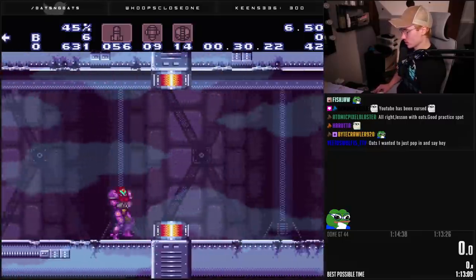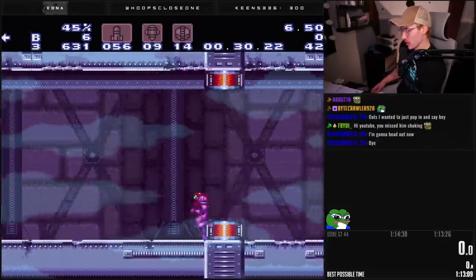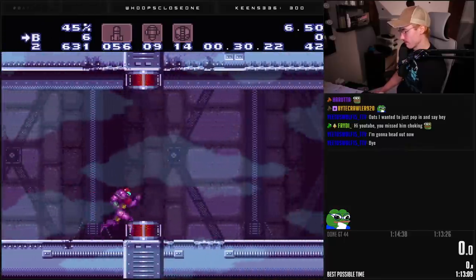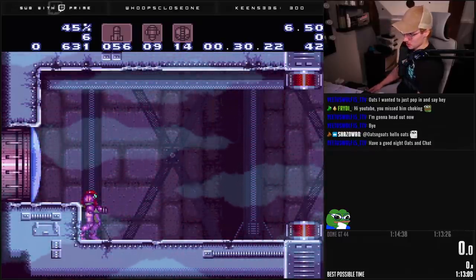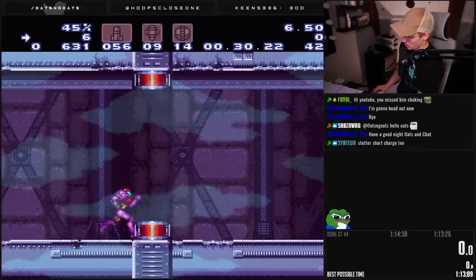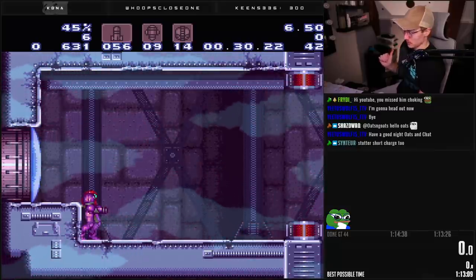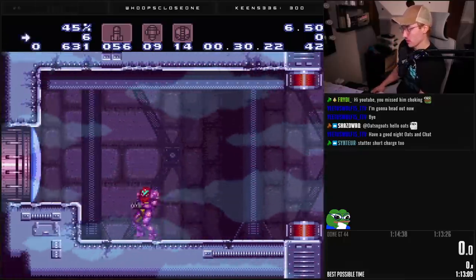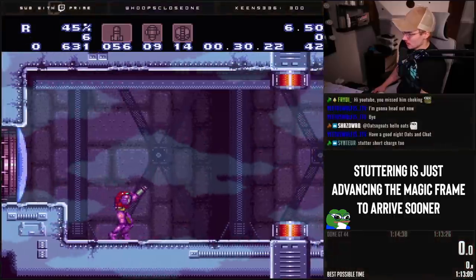It only checks those frames, and we can get a short charge super fast as opposed to normally — you can get it around here, or even sooner if you're a little more precise. You don't have to worry about the stutter yet. What stuttering does is put Samus's back foot on the magic frame faster — it basically advances that frame to come quicker, optimizing the timing. It's kind of an advanced technique, but you can learn it.